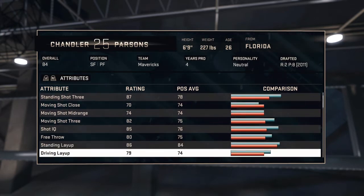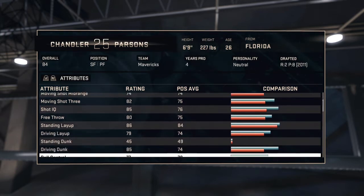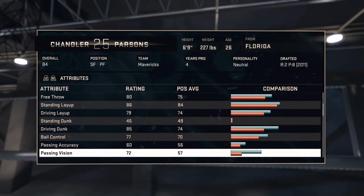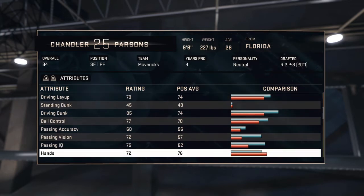Moving shot mid-range is 74, so you don't really want to shoot a lot of moving mids. Moving shot three is 82, so moving threes are alright with him. Good layups, and driving dunk 85 — you can see he's got the finishing ability there.